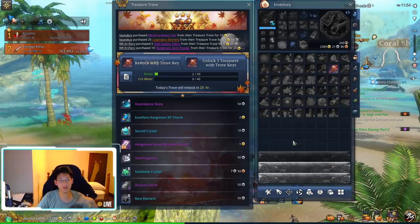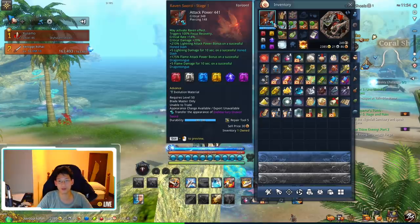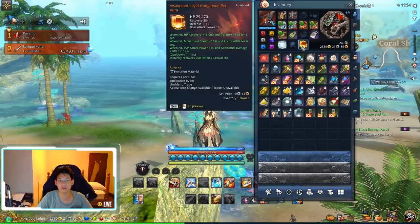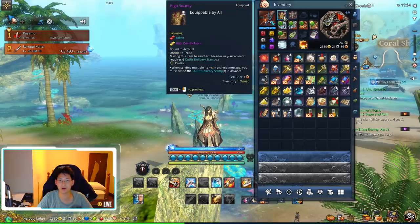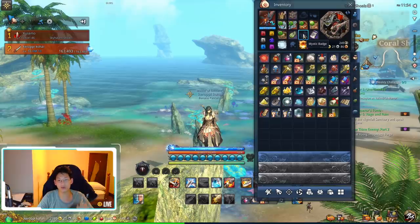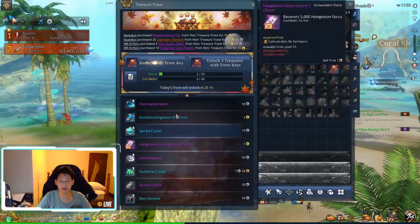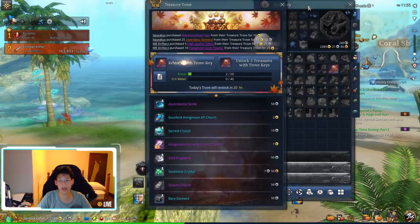Hello everyone, today's gonna be part two of the 200 key opening — I think I might open 300 keys total. I'm opening another hundred keys but this time on my blademaster. She's in dire need of upgrades, just horrible gear. The main thing I'm looking for is the mystic badge. I'm still focusing on the heart for my summoner, but since those materials are tradable it's not a big deal. The mystic badge is character bound, so I spent the money to unlock all the slots on my blademaster.